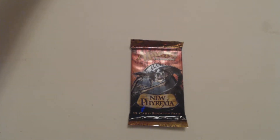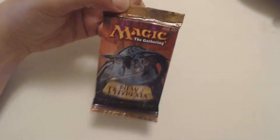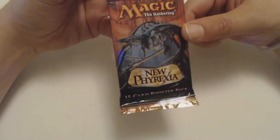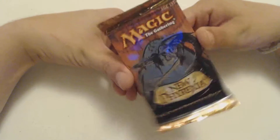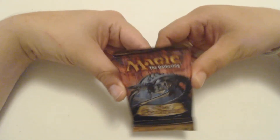What's up guys, Jay Little here for more Pack Crackers. This is the last day of Mirrodin week and we got what is known as New Phyrexia, which is one of my top three favorite all-time sets from Magic the Gathering.